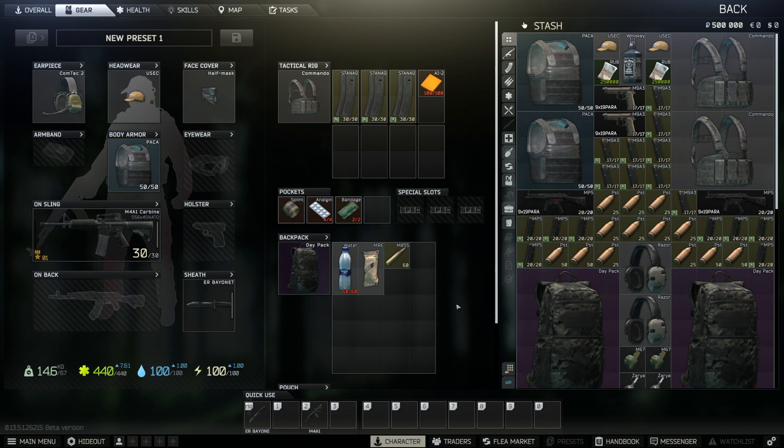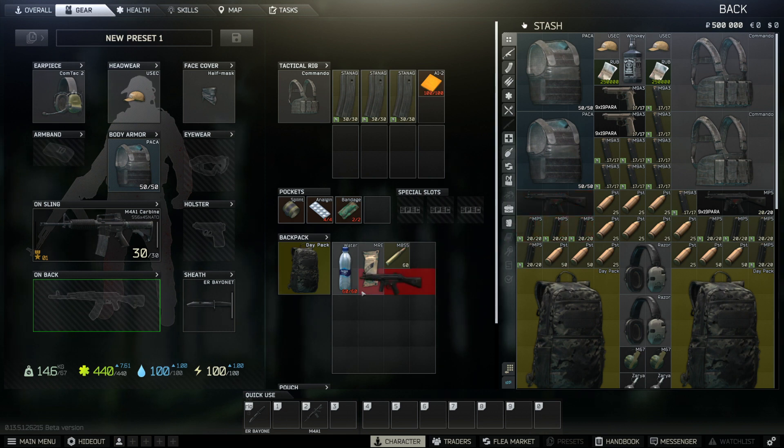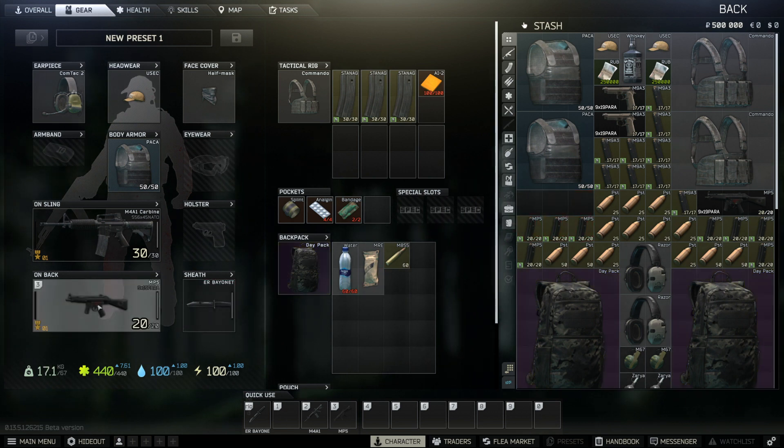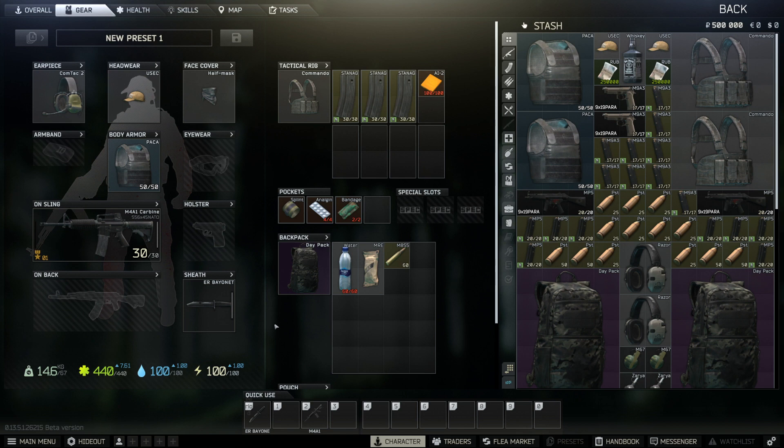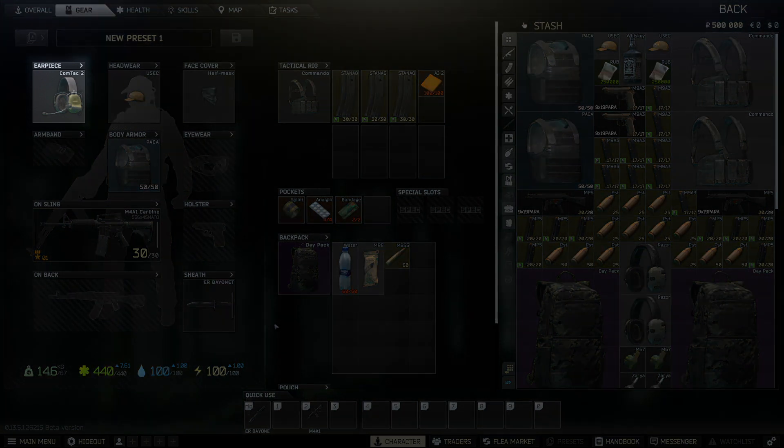To equip something you'd like to use, for example a gun, click and drag it from the stash on the right to the sling or back on the left-hand side. To take something from your PMC and put it in your stash, you'll just do the opposite. Your PMC has different spaces for different things. Earpieces help you hear things like distant gunshots, players hitting bushes, or footsteps. Headwear is for cool-looking hats, or helmets if you swing that way. Face covers are for masks to cover your bright white face. Armbands are used for identification — use them with your friends to hopefully not get shot in the face. No guarantee that it'll work though.